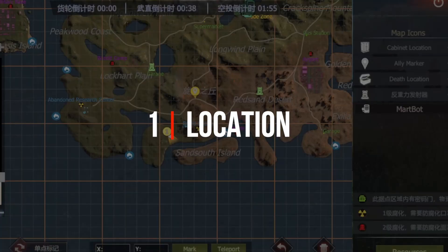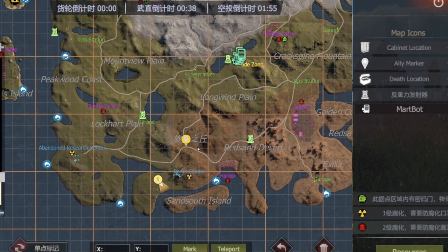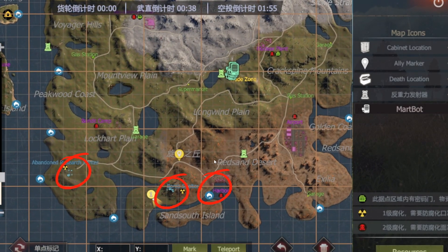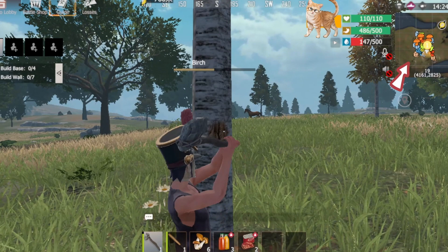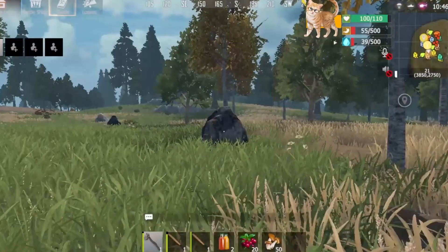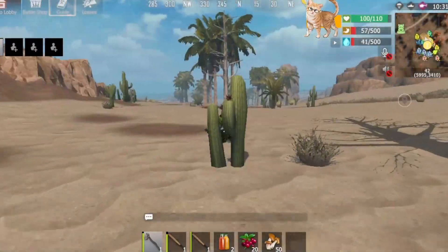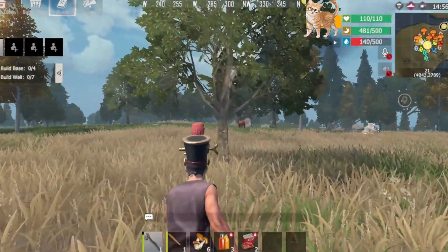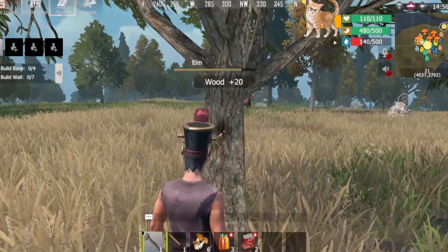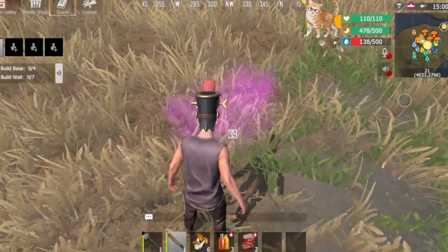After gathering a sufficient amount of resources, you can open the map to check some key resource points nearby. Finding an area abundant in resources will lay the foundation for later expansion and give you a competitive advantage in a battle. It will also save time and reduce boredom during the long run. Therefore, always make sure that there are enough trees, ores, nettles and food spawning around your base.